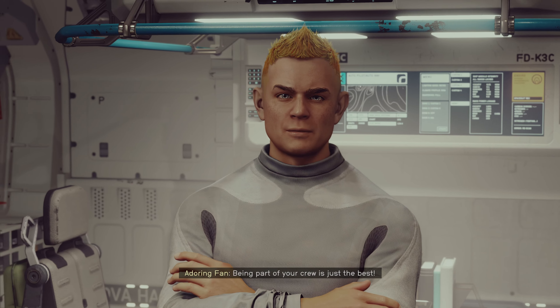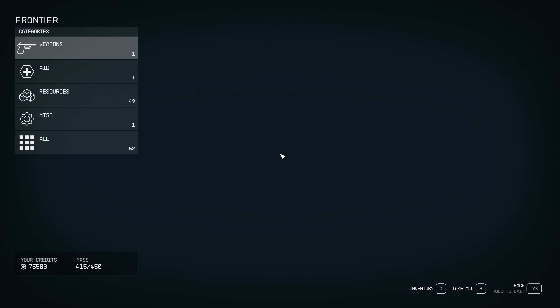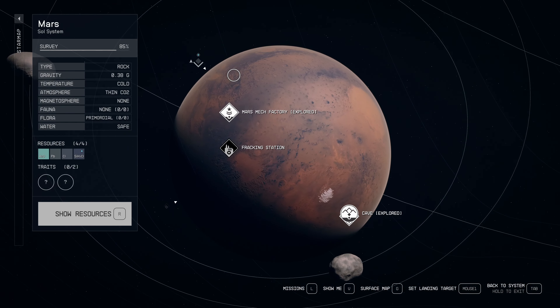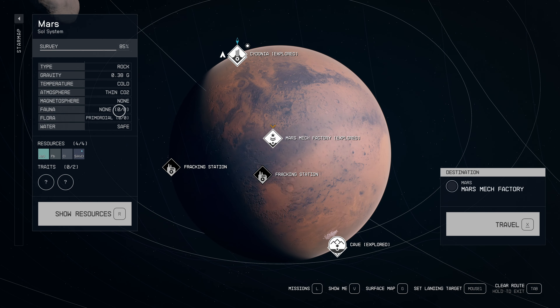Sarah doesn't have a full inventory anymore, I don't have a completely full inventory, and my ship has 415 out of 450 with all the ship parts in it — at least some room to grab things. This planet has really bad weather; I'm not sure I want to go back there. It says thin CO2, cold — doesn't say hazardous air. I think I'm going to go down to the fracking station and see what we can find.